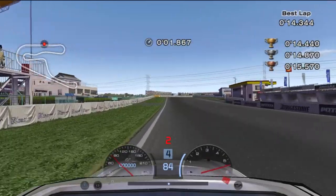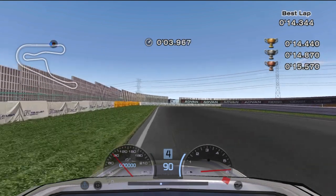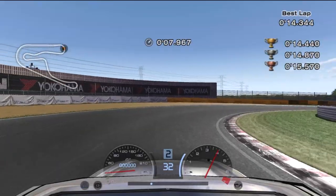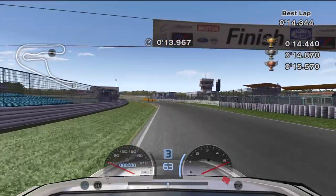In IB1, stick to the left before the hairpin. Turn in after passing the 50 board, and approach to hit a double apex. Slam the brakes after touching the middle of the track, and don't release until you're confident you can power out to your next apex. Keep the car as straight as possible to avoid the TCS and finish the test.